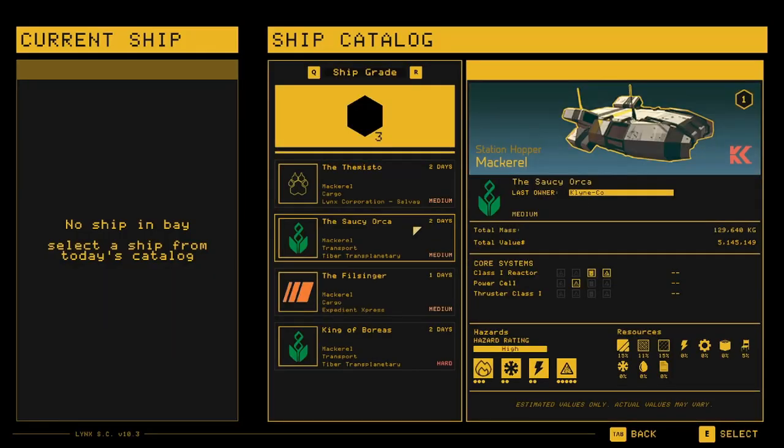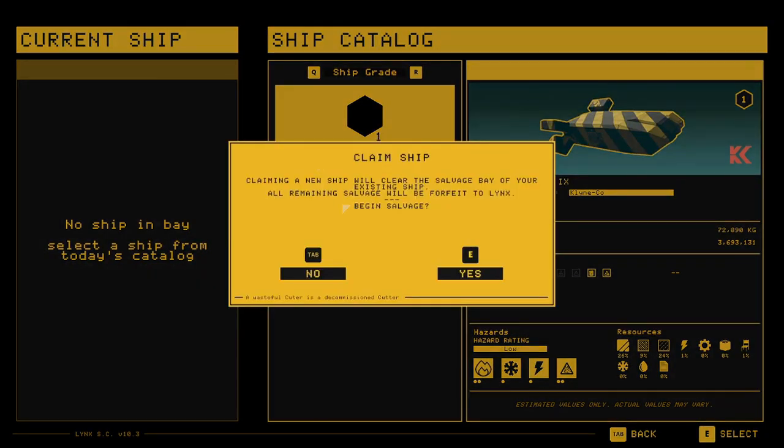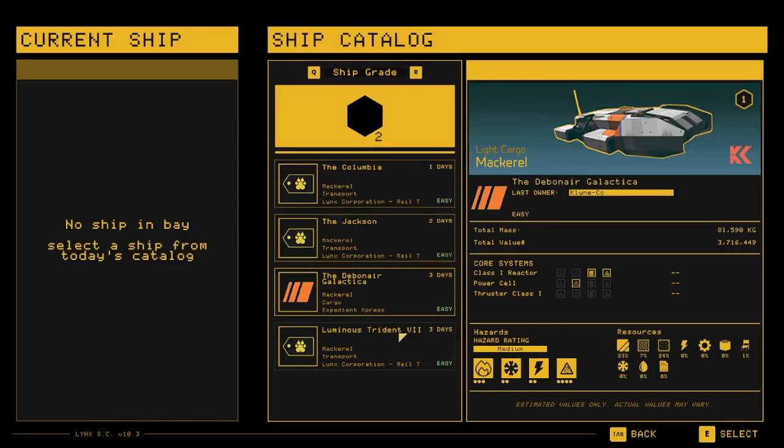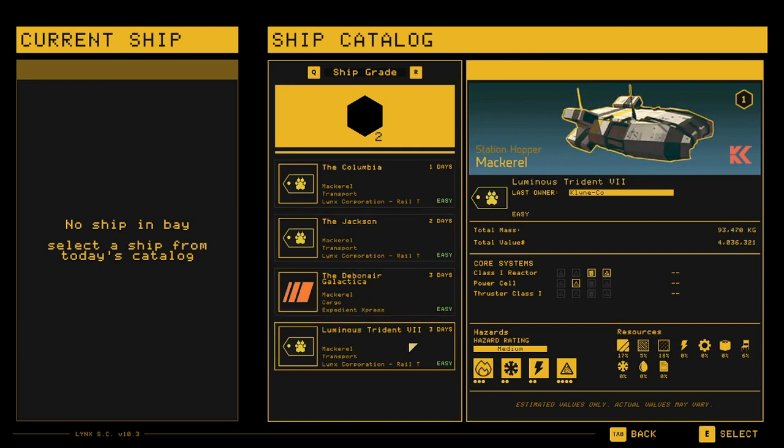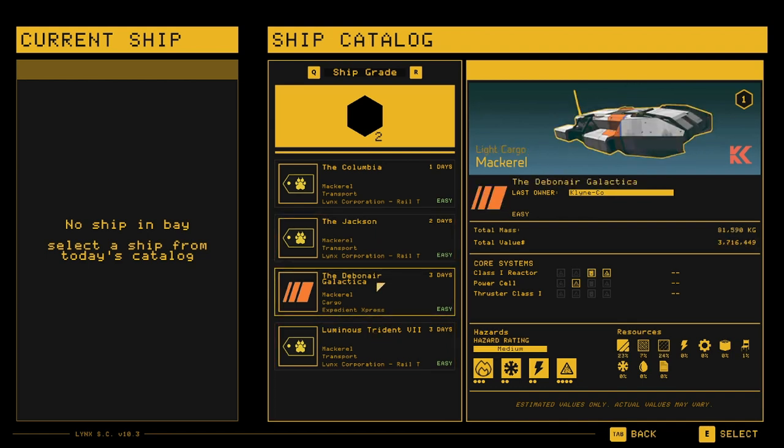Let's start a shift on easy — it has a little bit more days to it. We'll do the transport one... actually let's do the cargo because we want to go quick.